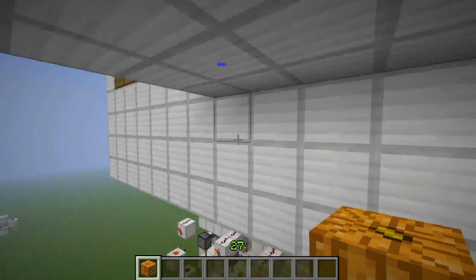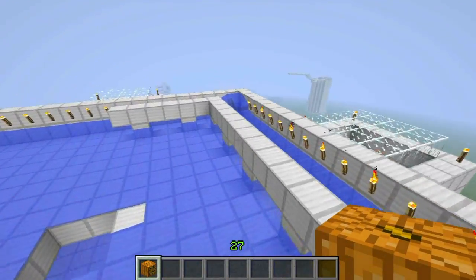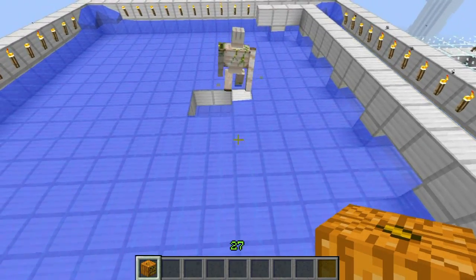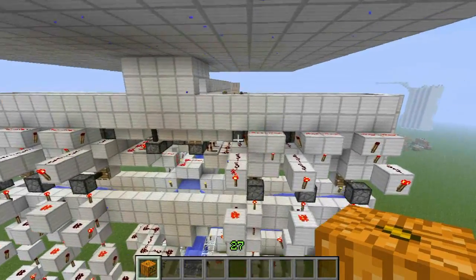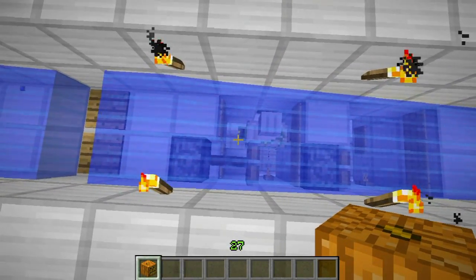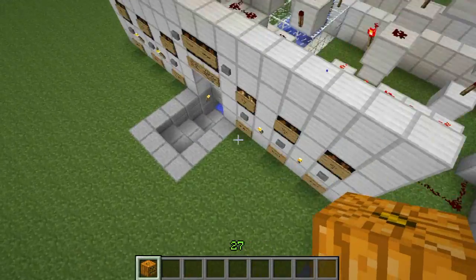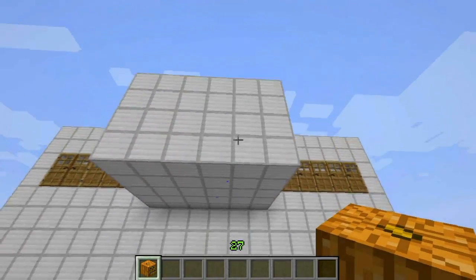I'll show you how it works. These things over here symbolize iron golems spawning. So one spawns right over there, he'll go down the hole and fall all the way down. What happens is he goes into the first cell and it covers up the first cell, so that way the next iron golem can go into the second cell.